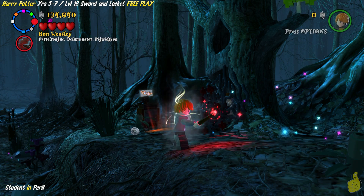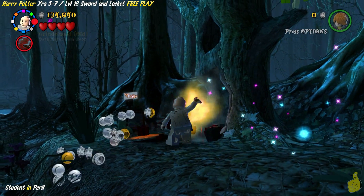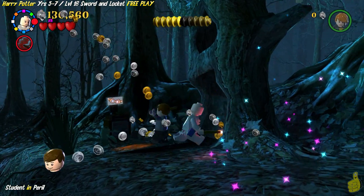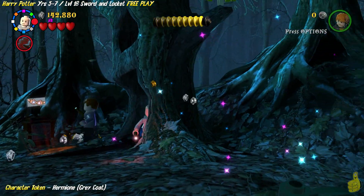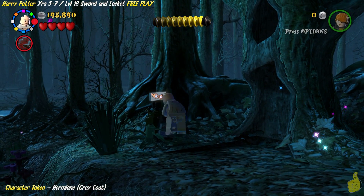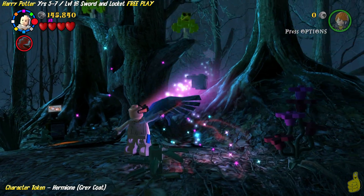Next up, we've got some dark magic bits right behind us, so we're going to shake it up with our favorite dark magic character — we've rescued that student in peril, turn that frown upside down! And before dropping down below, make sure you access some 3D goggles in the old Quibbler dispenser there.